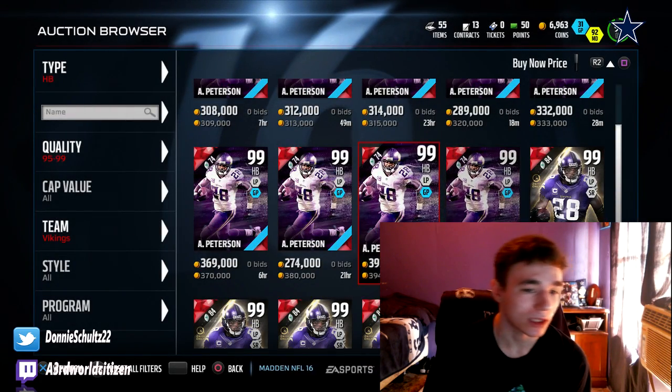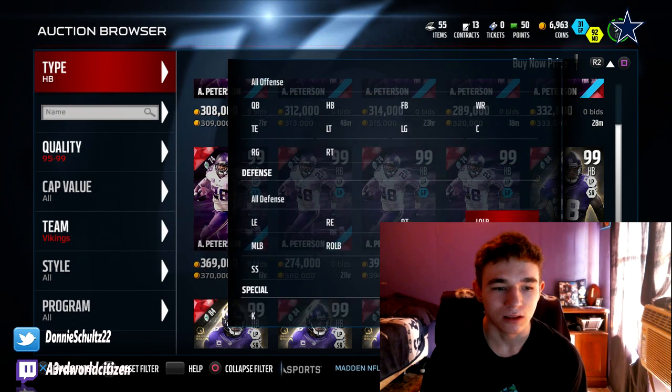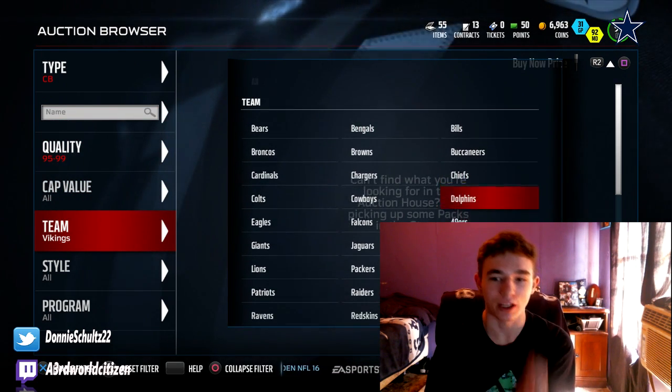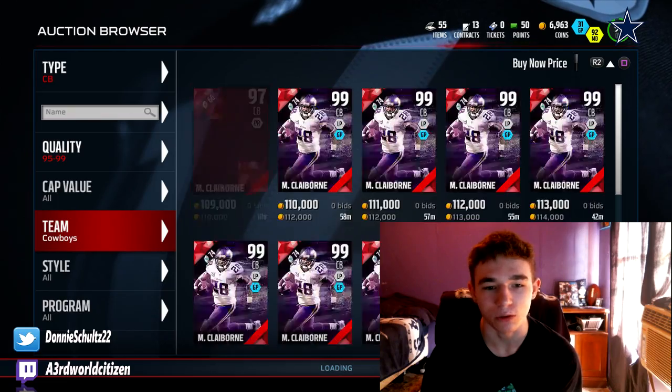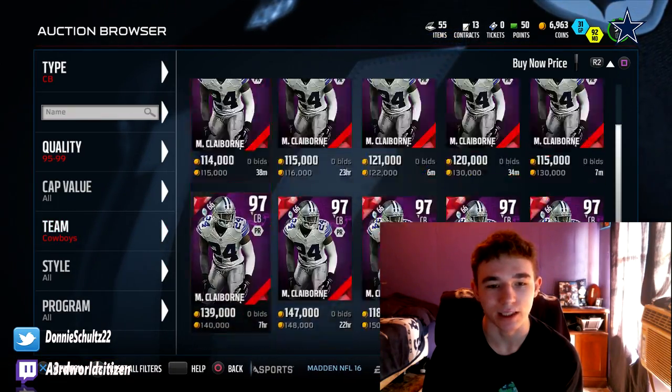The next player I wanted to look at was the 97 Morris Claiborne that came out today. I'm pretty excited, even though he's not one of my favorite corners in this game — at all. I hate this guy in real life.